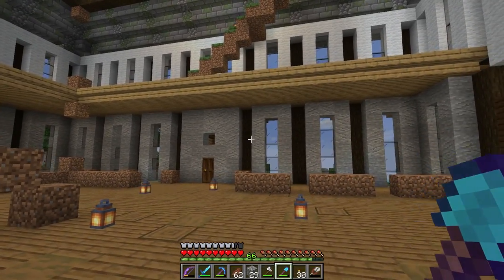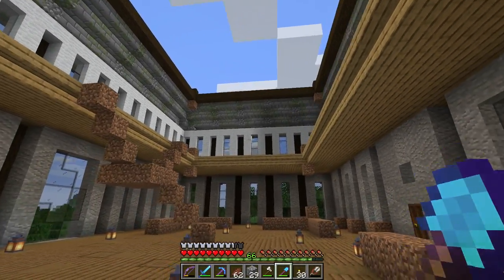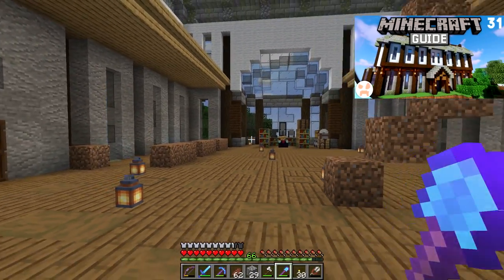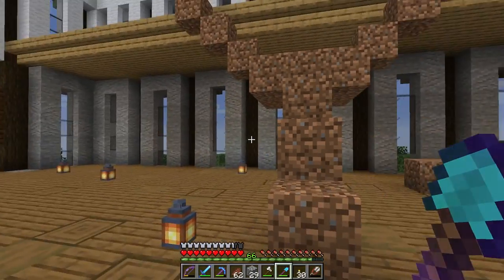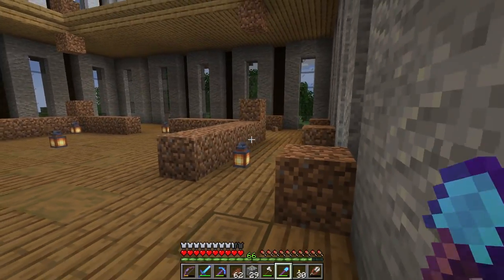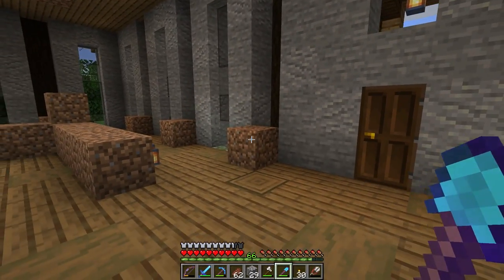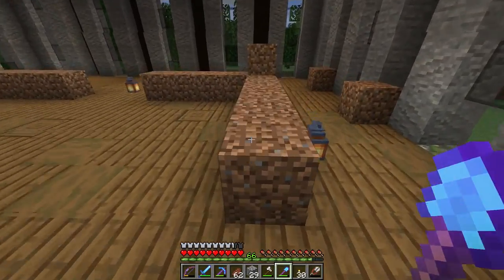Now it's time to talk about the project. Here's the grand library - we started this around episode 30 or 31, took a break from it, and today we finish it. I actually planned some stuff out here, so let me explain what's going on. The dirt symbolizes pillars - I'd like to do end stone brick pillars going up and then maybe some arches.